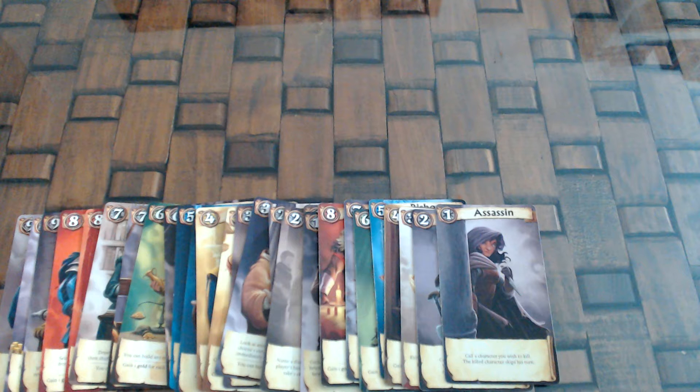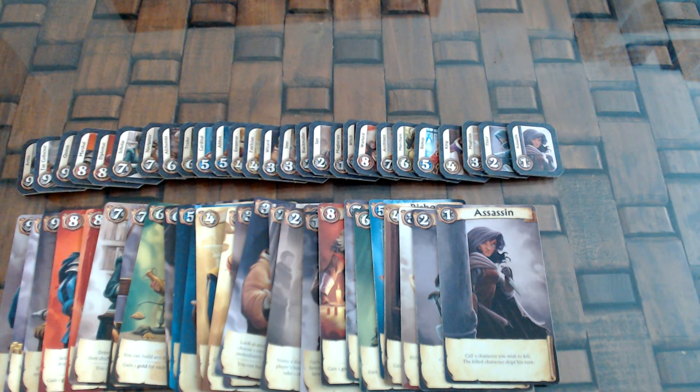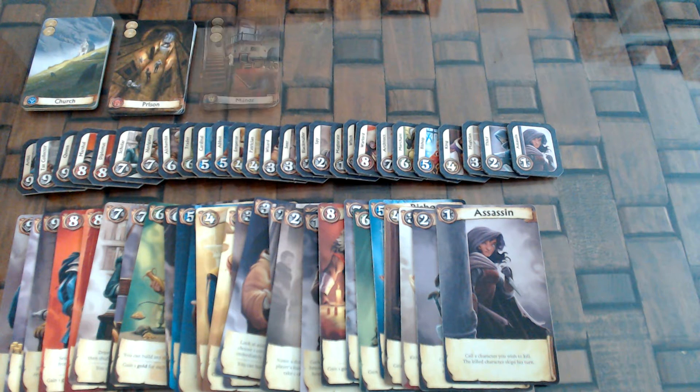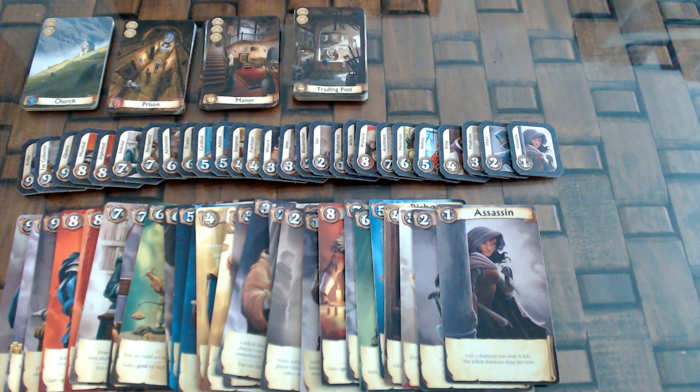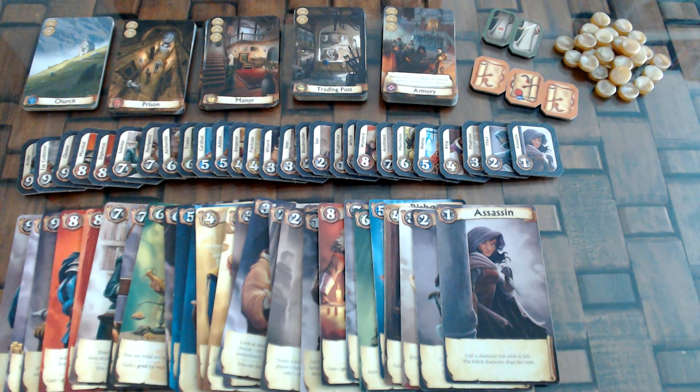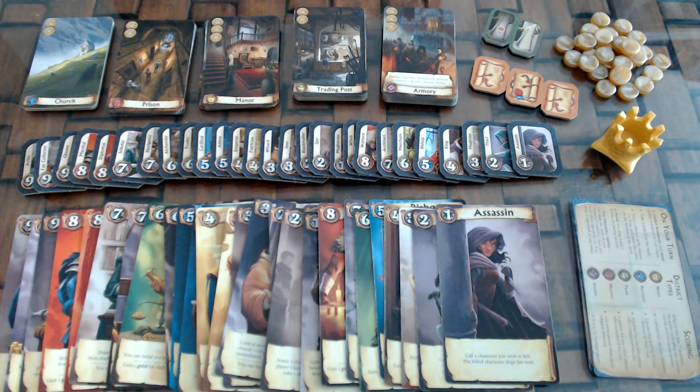The components are 27 character cards, 27 character tokens, 84 district cards divided in 11 religious, 11 military, 12 noble, 20 trade and 30 unique, 5 ability tokens, 30 gold tokens, 1 crown and 6 reference cards.